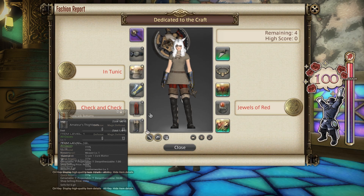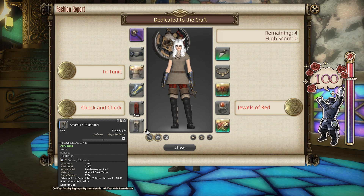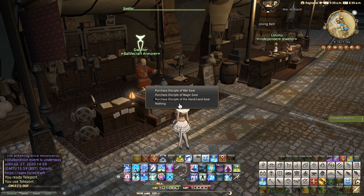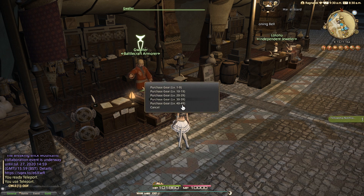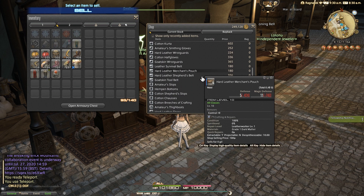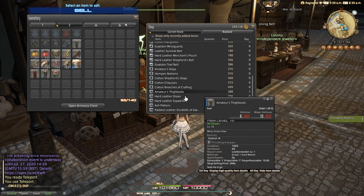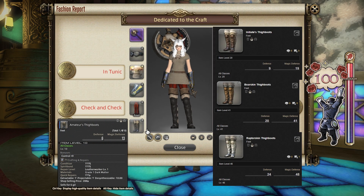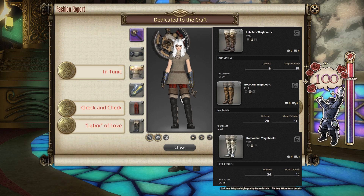For the feet, I went with the Amateur's Thigh Boots. You can buy these from low level city state armour vendors once again, such as Gwalta in Uldar. These are from the Disciple of Hand and Land tab, level 10 to 19. They are equippable by all classes level 10 and above and cost a whopping 288 gil. Alternatives include the Initiate's Thigh Boots, the Boar Skin Thigh Boots, and the Raptor Skin Thigh Boots — those will all give you top score for the slot.